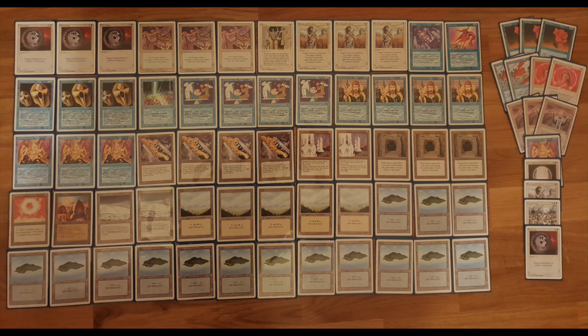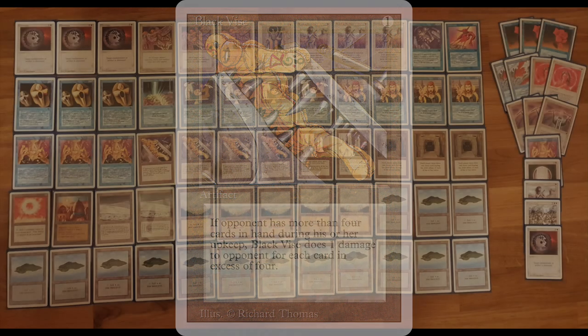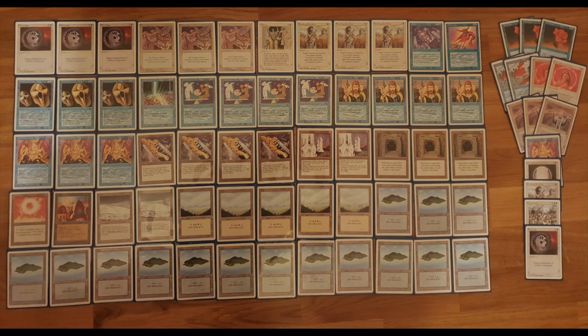We also see the white cards: three Disenchants, three Swords to Plowshares, and Balance. How does Eric actually want to win? That's through Black Vice. Black Vice is a good card, but it's even better in this format because there are no Moxes — it's harder for your opponent to quickly empty their hand and accelerate. Black Vice costs one and deals damage for each card over four in hand. So if you've got seven cards, you take three damage. If he has two Vices in play, I take six damage. If he can find a scenario with Stasis on the board and two Vices, my life total will end very quickly — unless I can find a Disenchant.